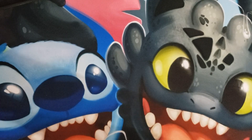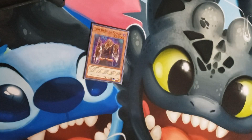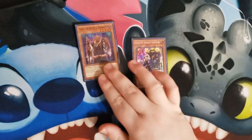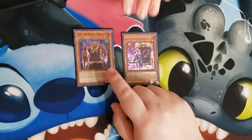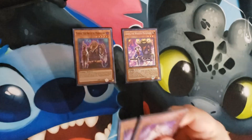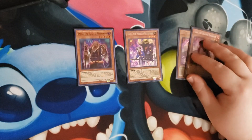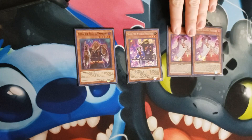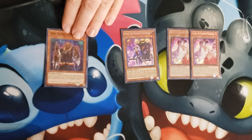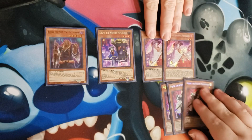Starting off, we have one Yasha, the Skeletal Meakashi. We also have one Shafu, the Wheeled Meakashi. Then we have two Daki, the Graceful Meakashi — the best card in this deck, probably. It's crazy broken, but very restricting as well. We have three Hajin, the Winged Meakashi. Three of these bad boys — definitely, definitely need these.